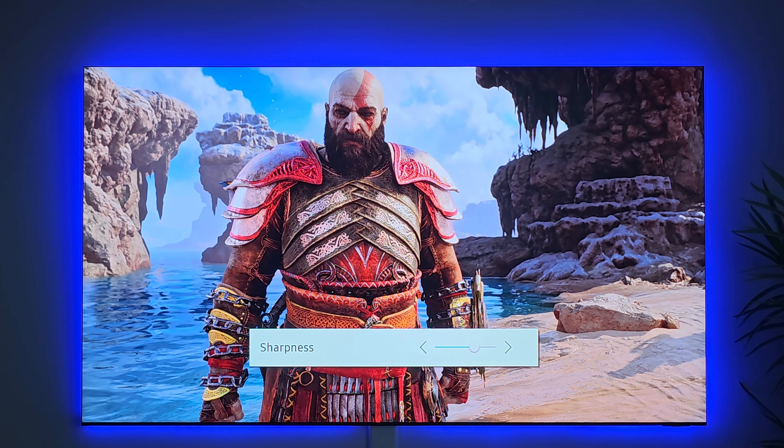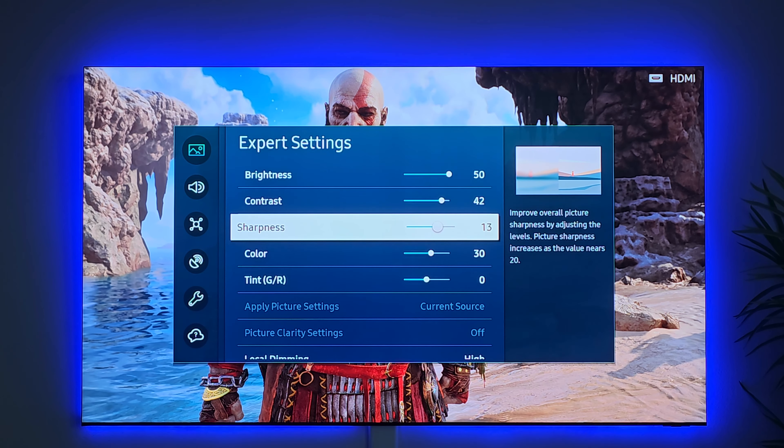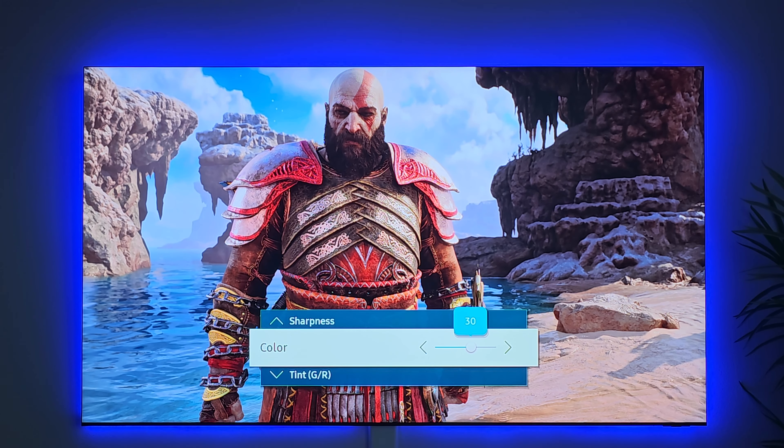I like my games to pop. Contrast I have at 42 — you can bring it down a little bit if you want, it just dims down the picture as you can see. I like my picture to pop, and then for sharpness you can have it lower if you like.